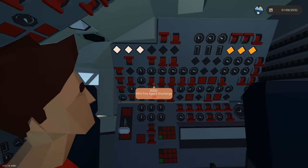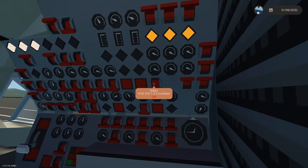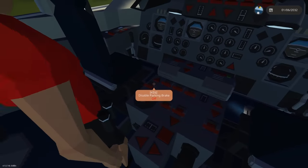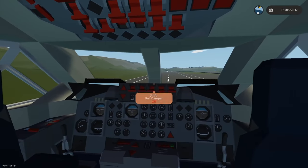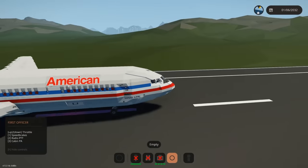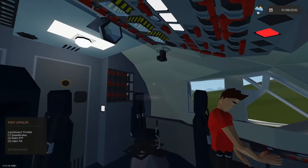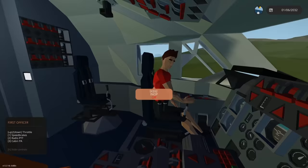Engine bus — all those just lit up. Is there a light inside of this thing? Oh there you go. It's not very bright. So that started the APU, which is like our power at the back of the plane. Now we need to start the engines. APU is auxiliary power unit, right? Yeah, it's like a separate thing — it's like a generator, that's all it is. So we got those on. Hydraulic pumps all the way on the right. Let's turn those on. And now we've got ignition up there. I think that's all we need.